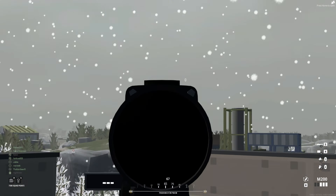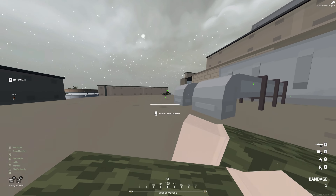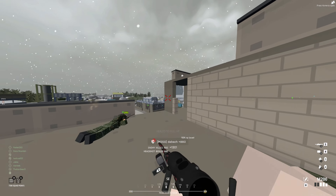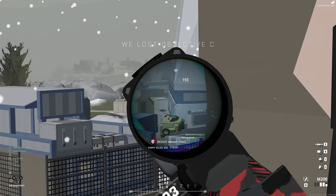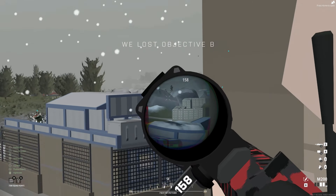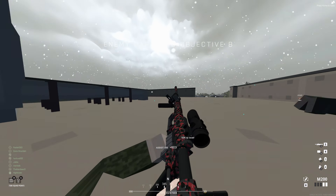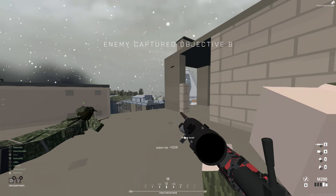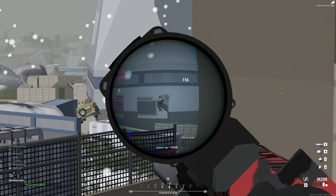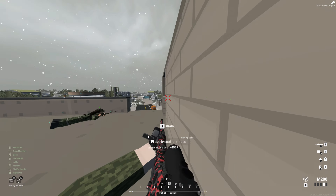Thirteenth, the radial menu flags have been sorted. Fourteenth, players can now ping enemies while down, with pings lasting for 2 seconds. Fifteenth, the sound spread of all snipers has been increased to 2000 meters. Sixteenth, sniper rifles now leave a bullet trail that lasts for 3 seconds. I'm not sure if this addition will work, since snipers already have the glint on long-range scopes — adding an extra mechanic to spot snipers may make the recon class less appealing. Let's see in the future.